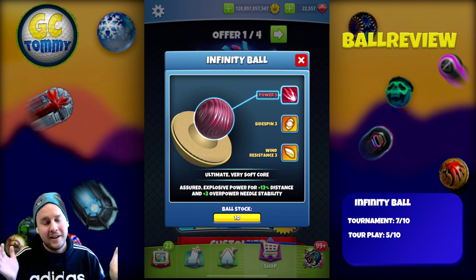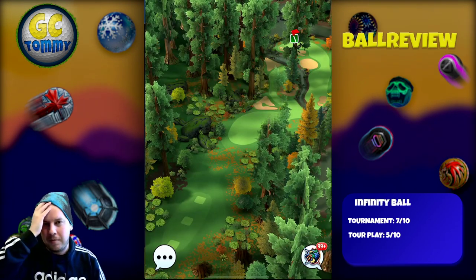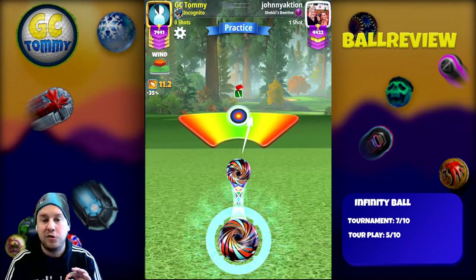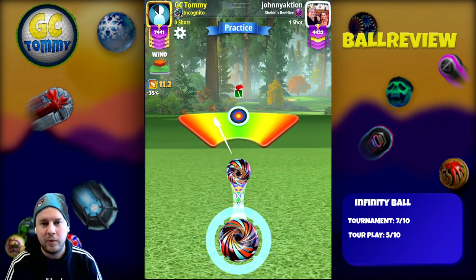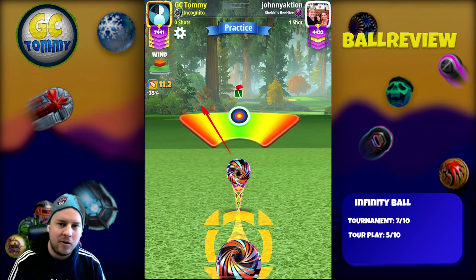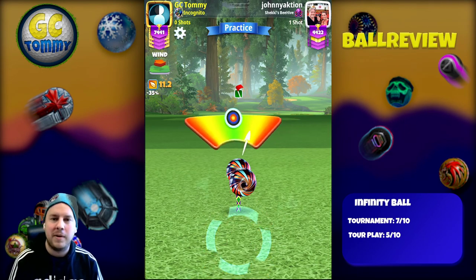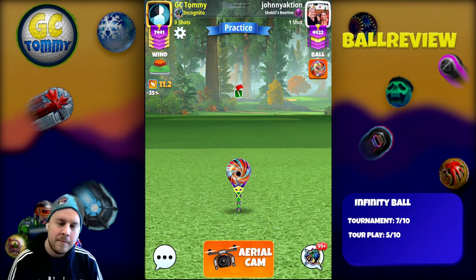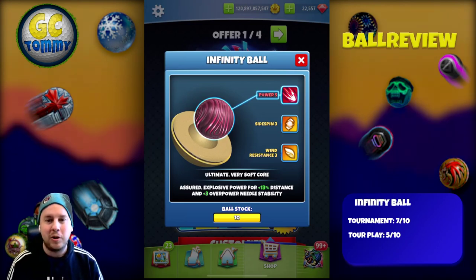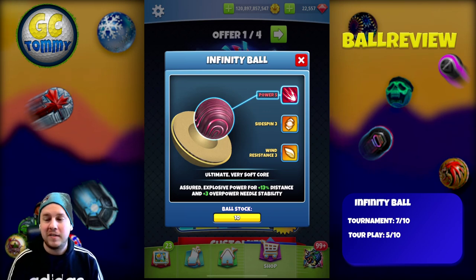I might be harsh, but that's why we do this — I give my opinion and I want to hear your opinion in the comment section below. Let's take a look at the ball centering and also the Overpower Needle. The ball is round, which is good — that's a plus. The Overpower, once again plus 3, is definitely of value. This is from Master Division practice for the upcoming Black Hole Nine Hole Cup; however it's only 2 out of 10 needle speed because that's what Master needle speed is in the tournaments.